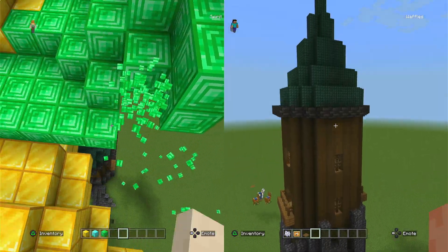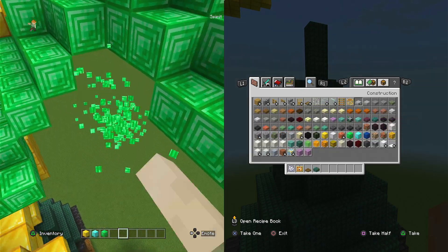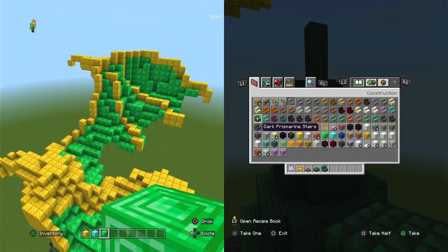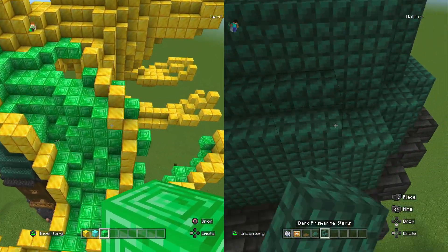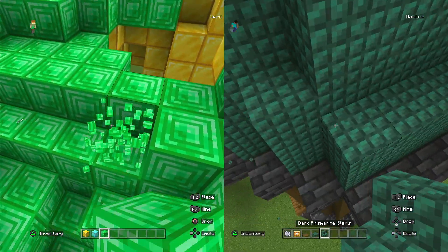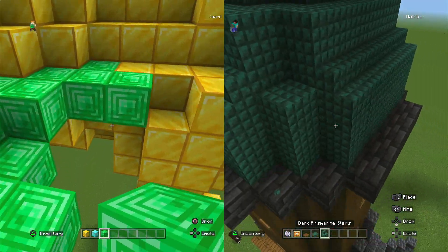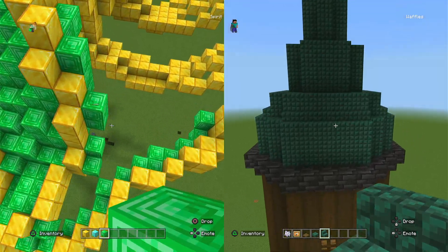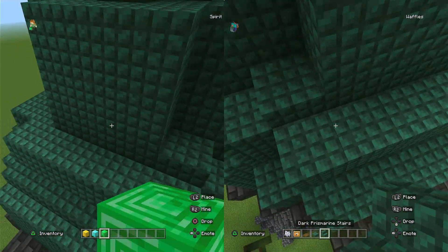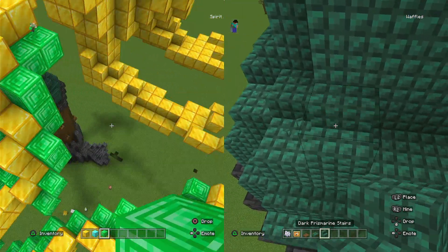Yeah, now I'll work on the roof. Wait, is there actually dark prismarine slabs? Oh, there is — just dark prismarine stairs. Yes. There we go. That's what's been bugging me the whole time. Doesn't that look good? Yeah. Like, let's see if you were to put just an extra block here and there and not make it look so symmetrical — a block here and then a slab here and there to make it look more textured. I like it looking symmetrical. It's a roof.